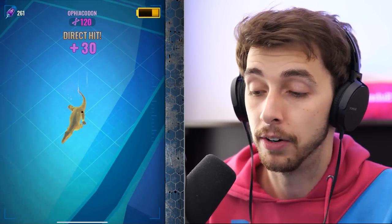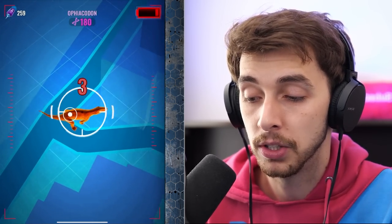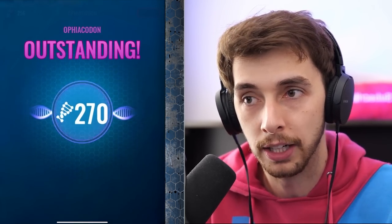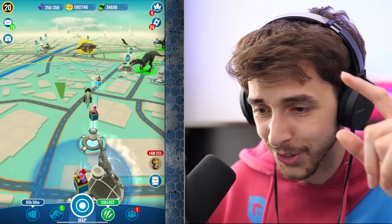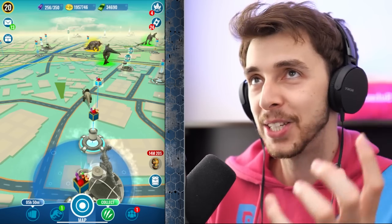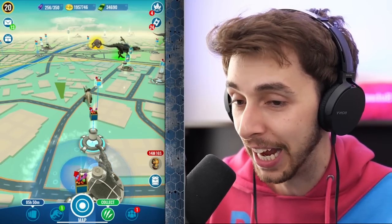It feels like Ludia wasn't expecting this — they were focused on all the Dominion stuff, the Giga, the new dinosaur launches — and then people started saying 'this thing's broken' and they scrambled, pushing little patches like removing Referentum's stun. I'm waiting for Paratops to get nerfed. It heals when it gets hurt and has an instant greater heal — if it drops below half health it heals to full. And Giga's swap-in is so stupid yet beautiful — I love it.